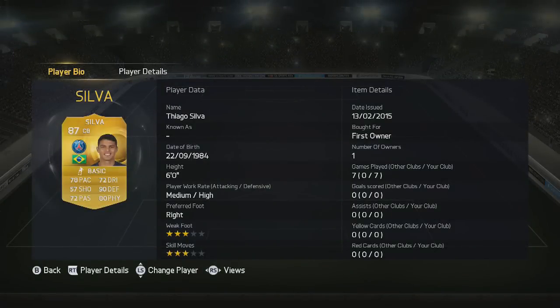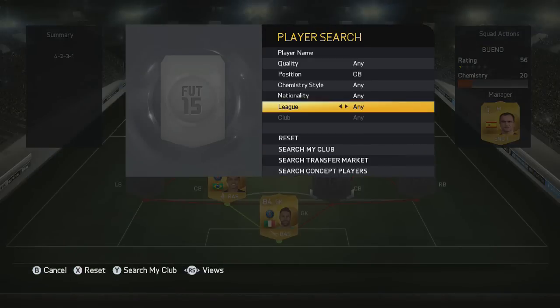Next up in the defence we do have Thiago Silva, one of the best centre backs on this game of course, having 90 defending and 78 pace and fantastic work rates. He is by far one of the best centre backs on this game.